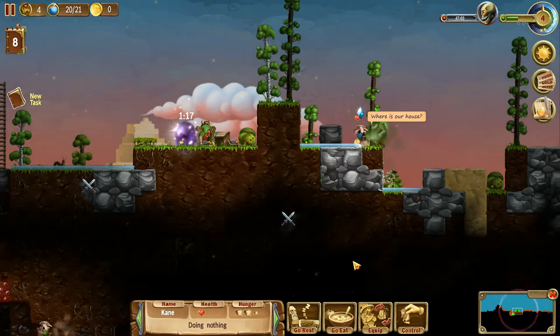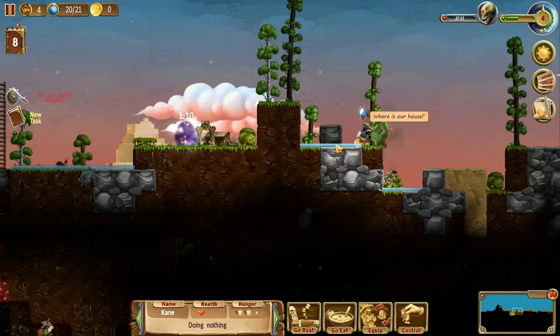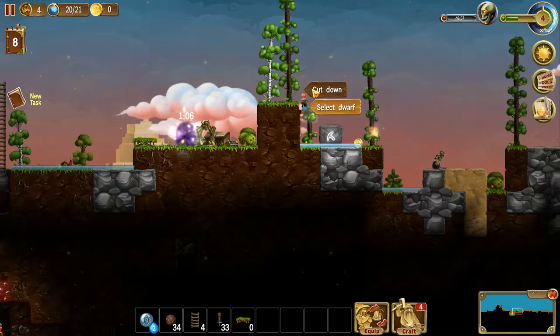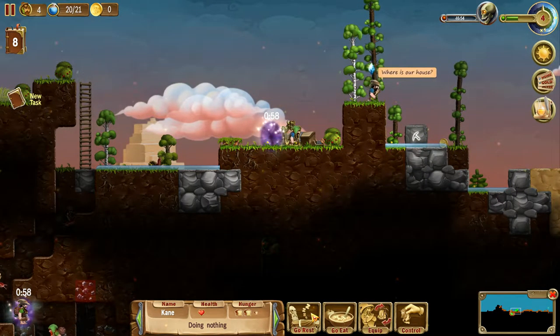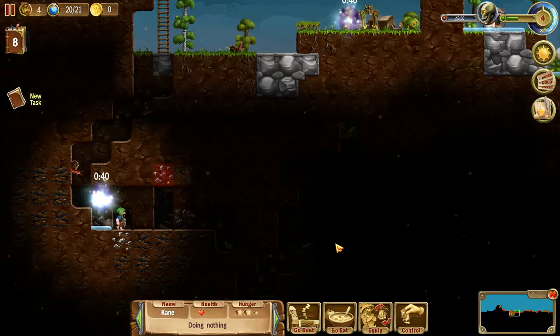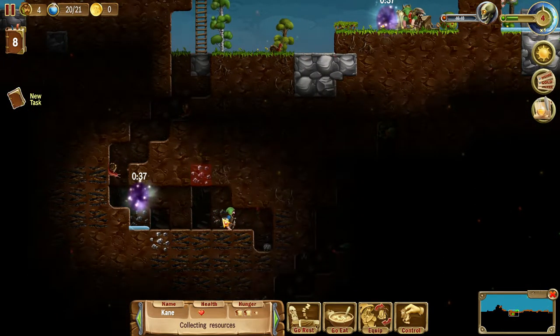The zombie's gonna die in the daylight anyways. Where is our house? There is no house. Please go to sleep, little dwarf. Where's our house? We don't have a house. There's no house, goddammit!